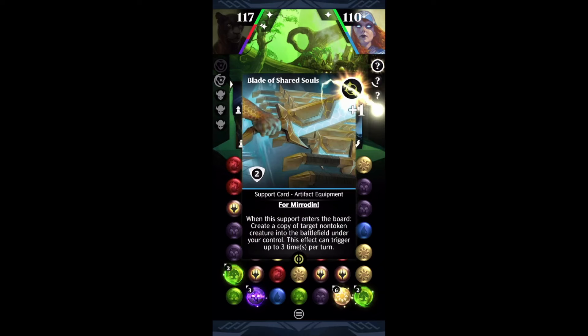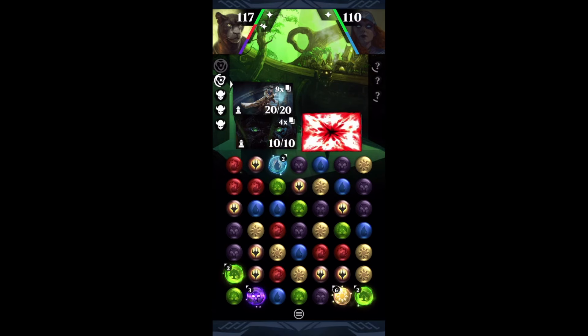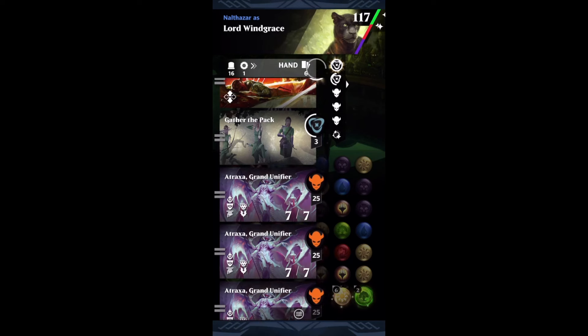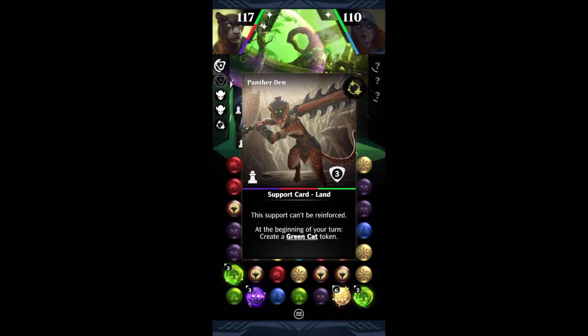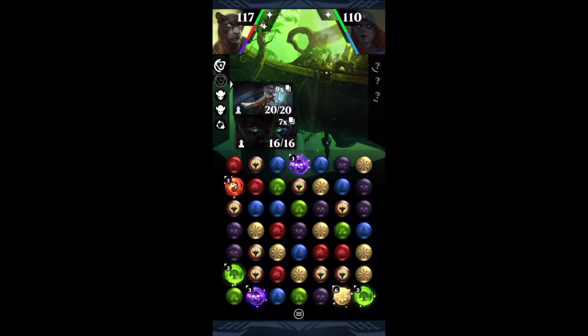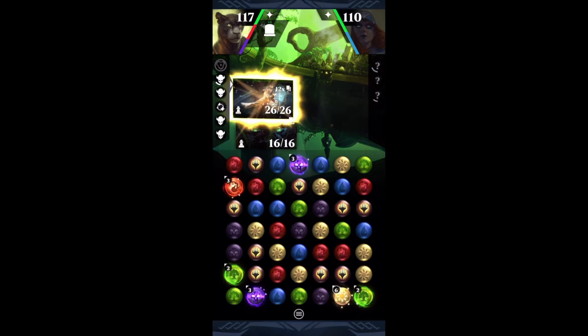We're going to be getting 10 Detectives every single turn that Chalk Outline is out, which is pretty good for us. I'm getting some Kitties — Kitties are now going to wipe the board because of our sweet enchantment. I've got a Fuss I can throw down. I'm going to save that for one more turn, because between using the Panther Den tokens this turn to get a few more Kitties, and then having one more turn of Chalk Outline giving me tokens, that should enable a win next turn. I'm already at my second ability again. Let's Gather the Pack, get two more Atraxes, throw four more into the graveyard to get a bunch more Detective tokens. This is a win next turn unless my opponent wipes my board.